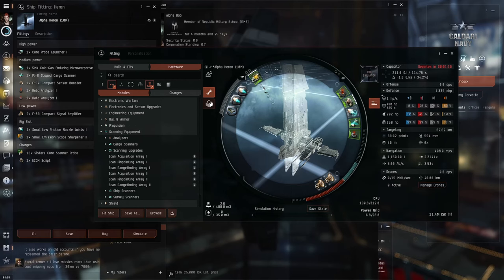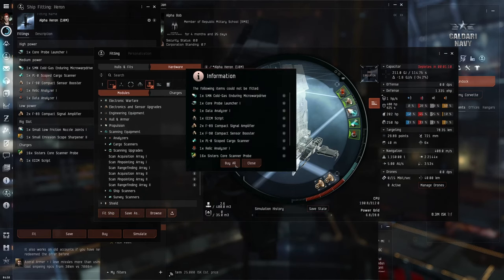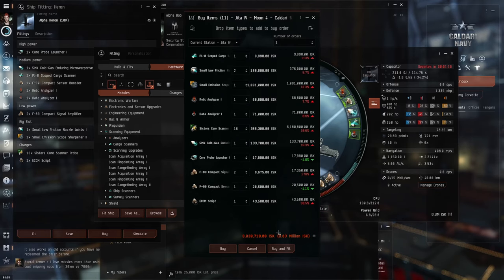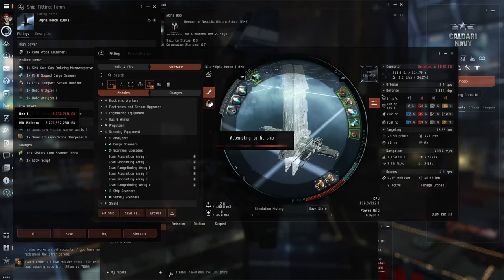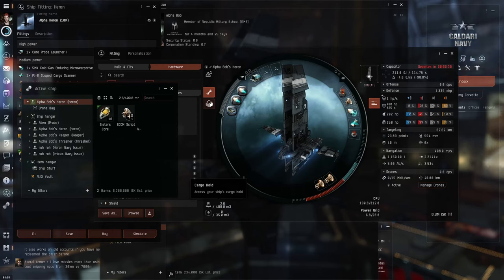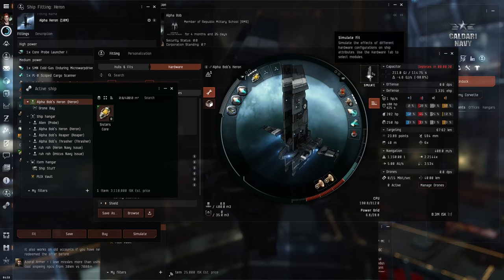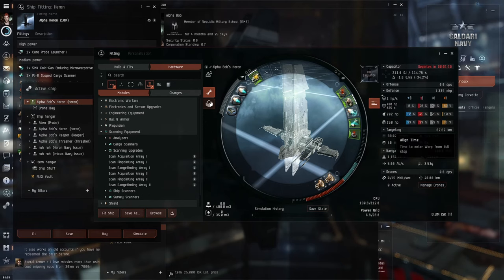I will now fit my ship with this equipment, but first I remove the charges, because they are already included in the cargo for this fitting. Now click on the fit ship button, and then click on buy all. I had bought the Heron first and have it active now. Click on the buy and fit button. Answer yes to the questions, and now my Heron is ready to fly. You can now open your cargo and load the charges for real this time. I enter the simulation mode to verify my ship statistics are correct. It all looks good.